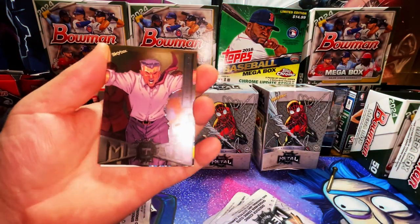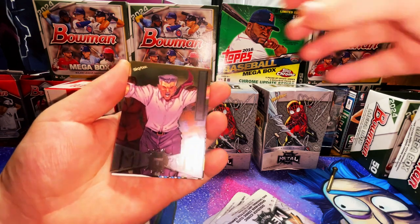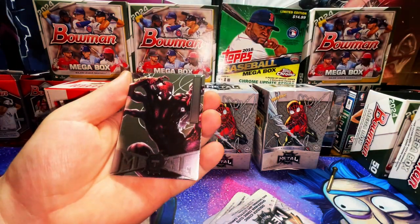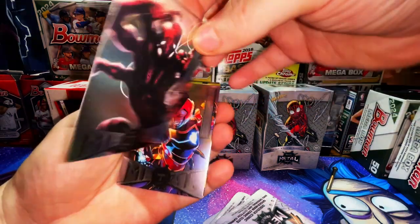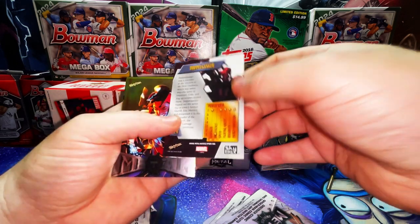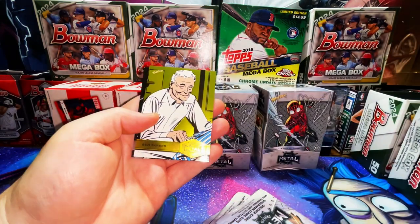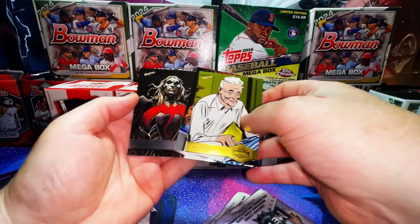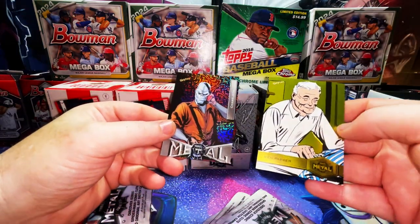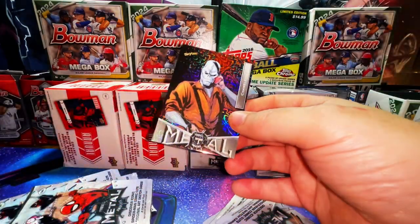We have a Jonah Jameson metal card — cool. We have a Doppelganger — I believe that's the Miles Morales clone. Look at that, we got a nice Iron Heart — beautiful. Ben Parker is the yellow FX parallel, and on the back we have Null. Here is our hit: it is a Chameleon Grandiose — that's cool!